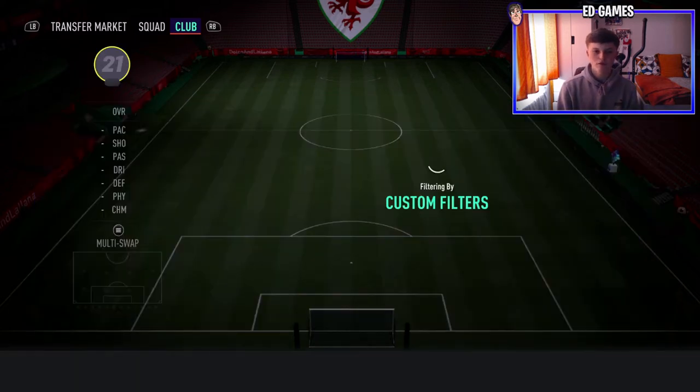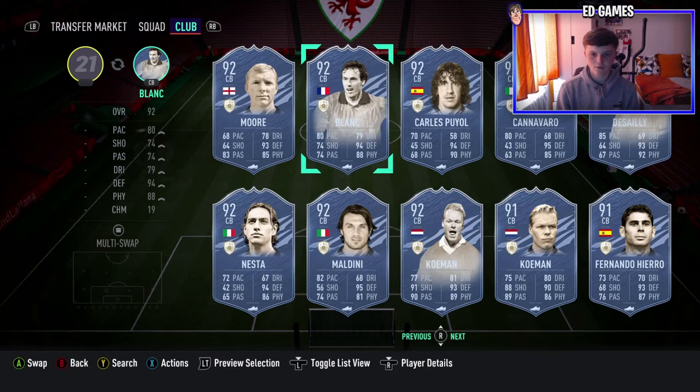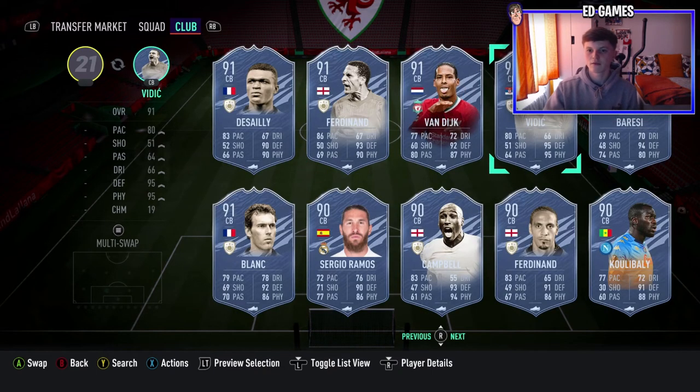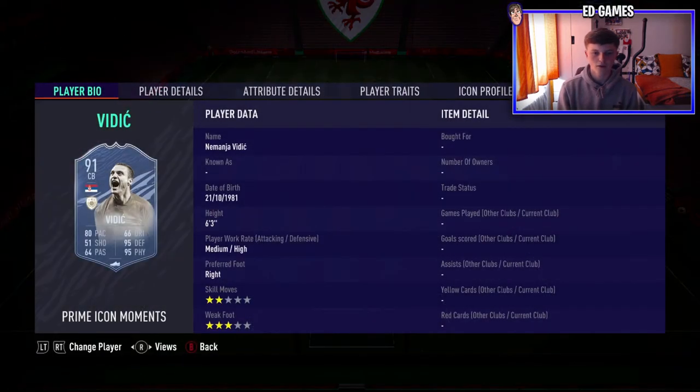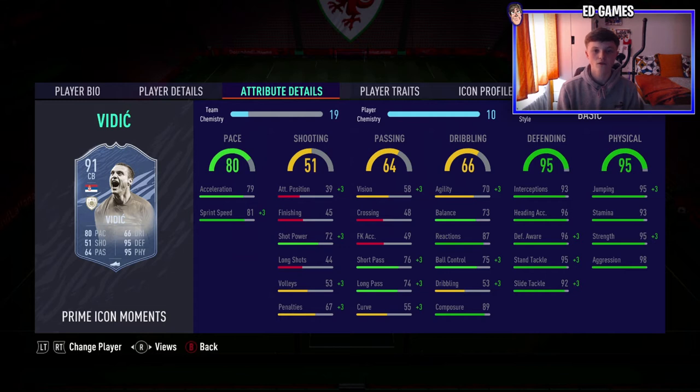Number two is a prime moments center back — 91-rated Vidic, an absolute tank coming in at 988k on Xbox. Medium-high work rates are perfect for a center back in my opinion. He's 6'3", very tall, two-star skill moves doesn't matter, three-star weak foot is okay. He's probably one of the most overpowered center backs in the game — 95 defending, 95 physical on the base card stats. Look at those: 95 strength, 98 aggression, 95 jumping, 93 stamina, 93 interceptions, 96 heading, 96 defensive awareness, 95 stand tackle, 92 slide tackle.